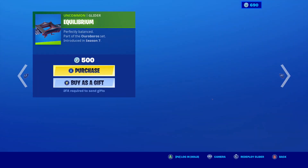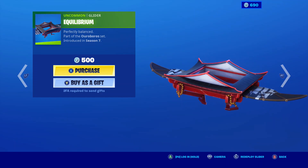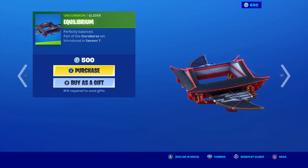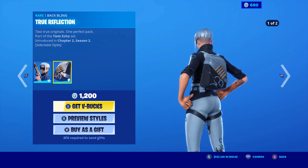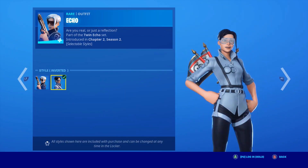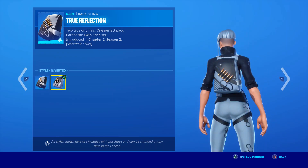I don't like the eyeball looking around. And I'm not going to try to say this. So this glider — it's only 500 V-Bucks? I did not know that. I thought it was like a purple glider. Echo is back with the Rappling True Reflection with the edit style default and inverted. It inverts the white and the black. The Rappling does the same thing, and so does the Harvesting Tool and the glider.